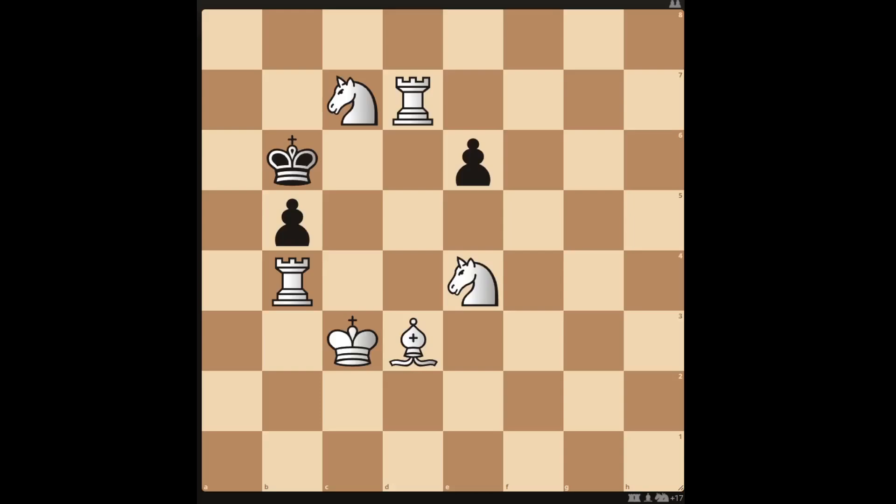Hello and welcome to this checkmate in 2 chess puzzle. You can see that black just has the king and two pawns left. White has the king, two rooks, two knights and a bishop. It's white's turn. Can you get a checkmate in 2?